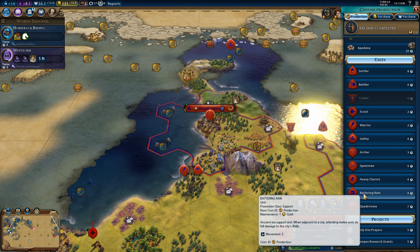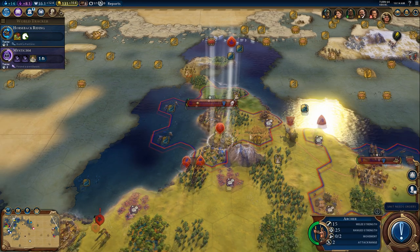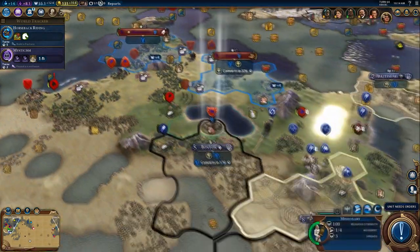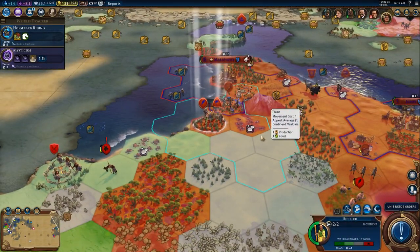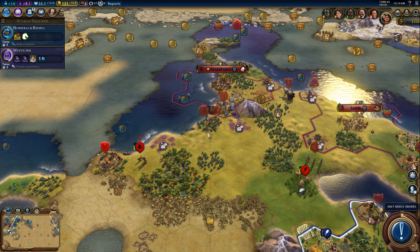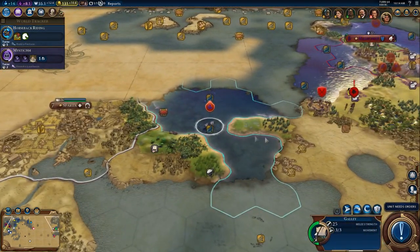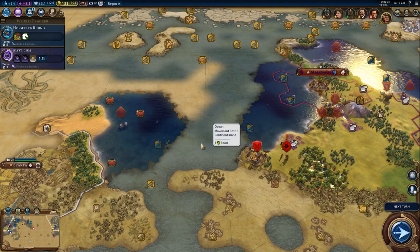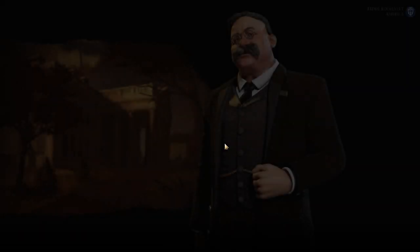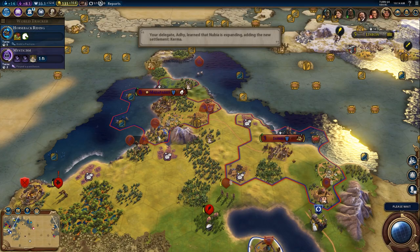A battering ram could be handy for taking on Teddy. So could a heavy chariot. Let's go ahead and build a heavy chariot. Okay good — it looks like our scout's going to get away. Maybe. We're going to leave you guys there for now, because I'm not sure that settler's going to be in good shape just yet. You say that now, right before I declare war on you. It's coming, dude — I'm building my army right now.